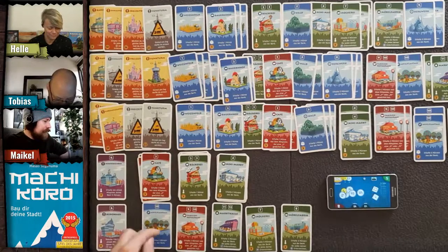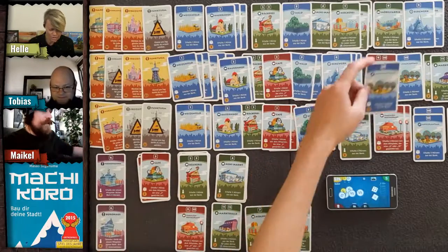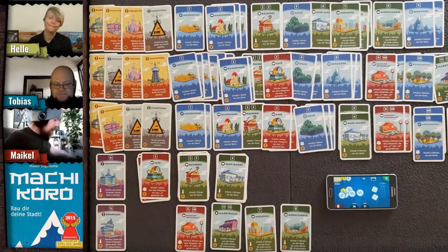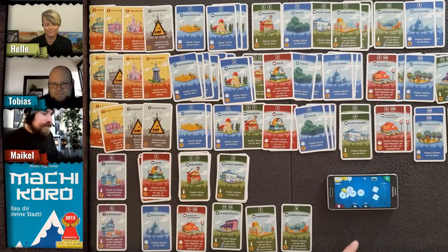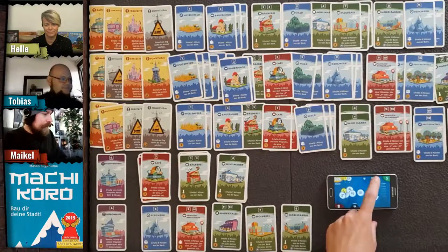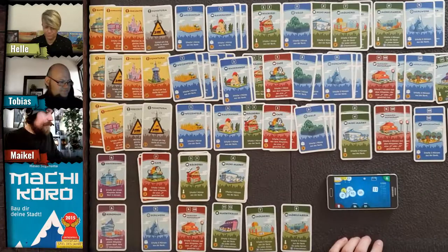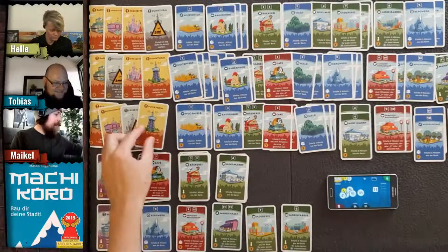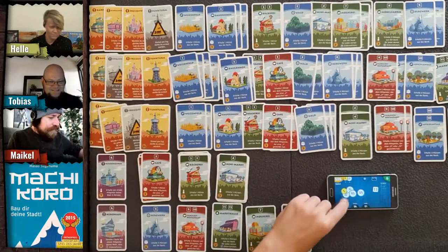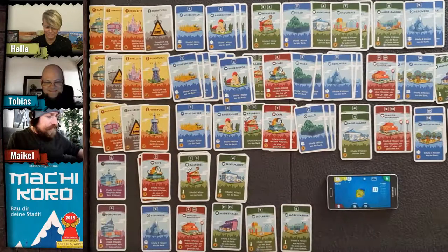Tobias buys the apple card and there's another mine in the market. My turn — I roll one die and get a six, nothing happens. I buy the radio tower for 22 coins: five, ten, fifteen, twenty, one, two.